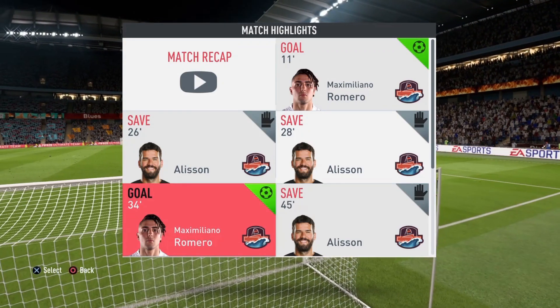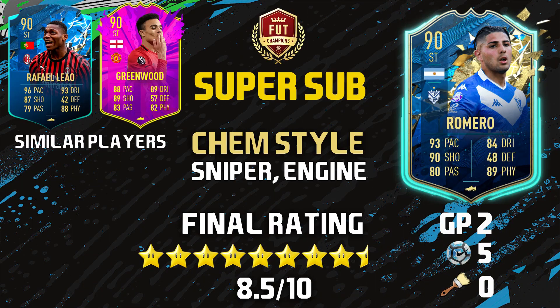Final thoughts on this Maximiliano Romero Team of the Season card — it is a really good card. The stats might turn you off, but he's actually really good. You saw he scored five goals in two games against elite opponents and elite defenders, so he can definitely hold his own. That's why he's going to get an 8.5 out of 10 rating from me. I knocked down 1.5 stars because of that work rate and skill moves — if this guy had 4-star skills and a little higher dribbling, this card would be broken. But aside from that, really good pace, shooting, dribbling, and that physical is definitely felt.